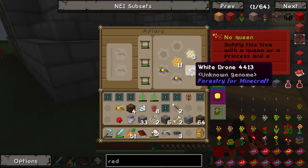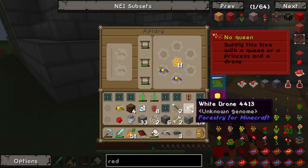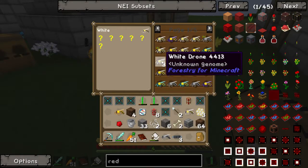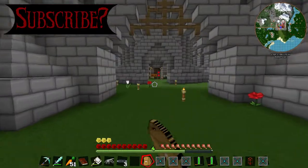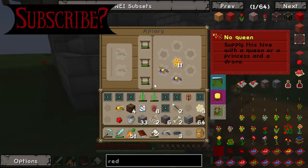Oh nice, cultivated ones and a white drone. Why have we got a white drone? I swear I didn't put in a white. Did I actually just make a white drone without a genetic sampler or mutagen or anything? Yeah, I got a white princess there. What the hell? Somehow we managed to make a white drone.